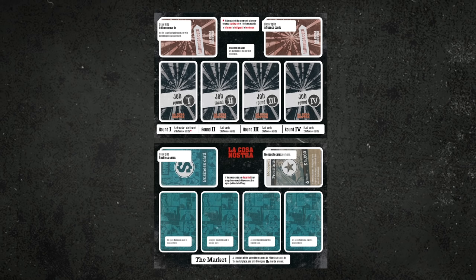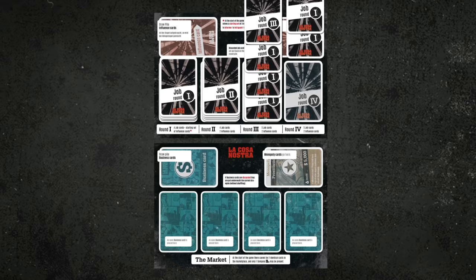So let's set up the game. First place the 2 card mats in the center of the table. On the mats place the different types of cards as indicated. Starting with the job cards, sort them into 4 stacks, each one for one round of the game, and place them on the mat.